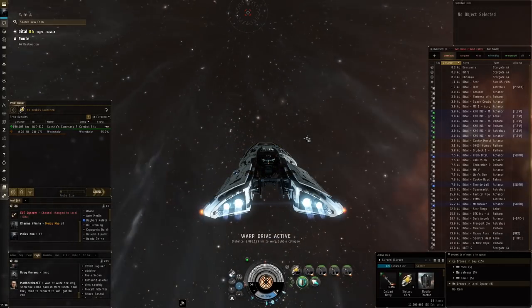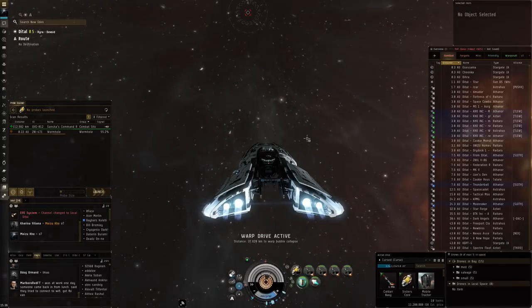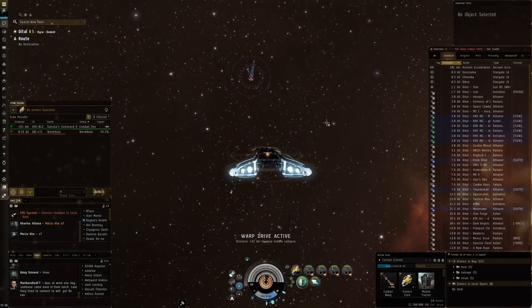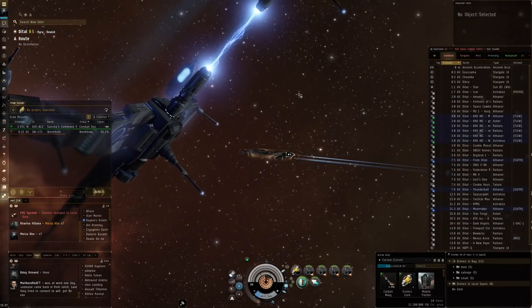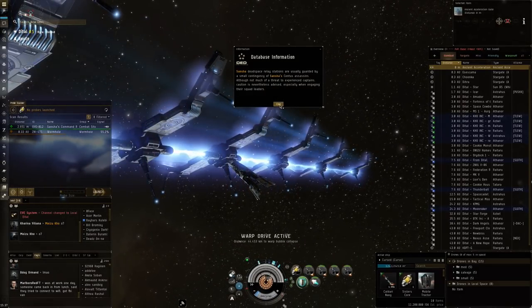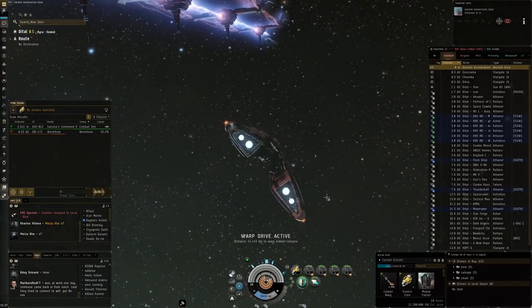So last week we saw that a Caracal Navy Issue with five small drones makes for a decent exploration platform. Some people like to fly ships from their own race, and as a result I think looking for an alternative for Amarr — and perhaps Minmatar, although that's going to be tricky — is something that could be interesting. So for Amarr, I'm going to take a look at the Curse.